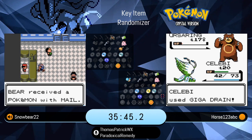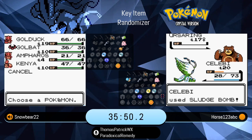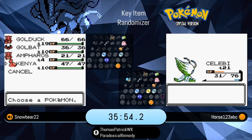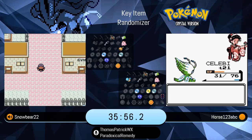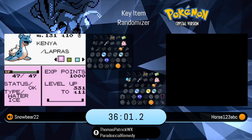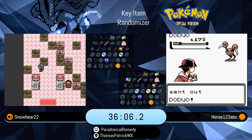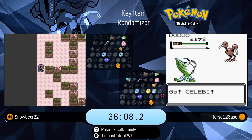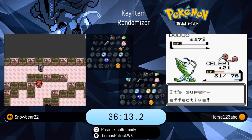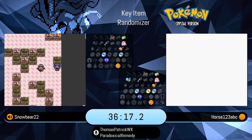I would say that the Celebi still has a just marginally slightly better moveset. By the way, we are seeing Snowbear pick up Kenya — kind of a weird move because you're not heading that way, but if you don't have Fly, Teleport can be a very good move. It's about a 3% chance for any given Pokemon to have the move Teleport. If you think you might be behind, you might get a little bit of an advantage.